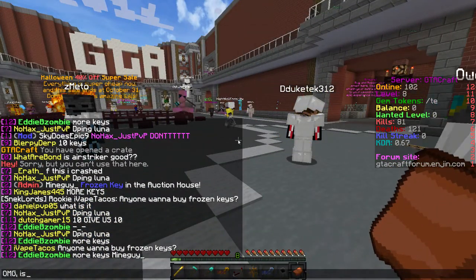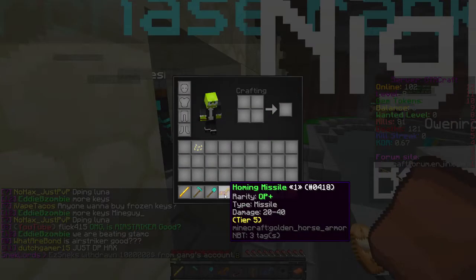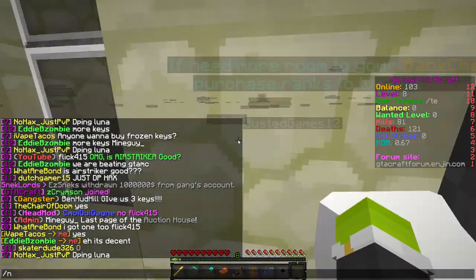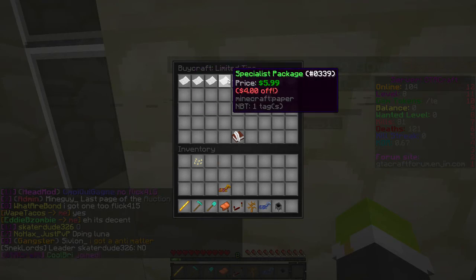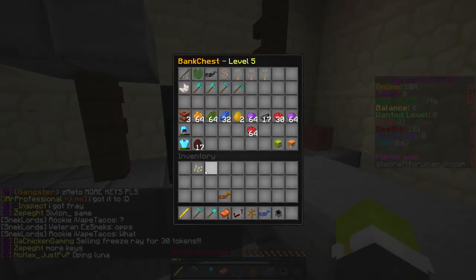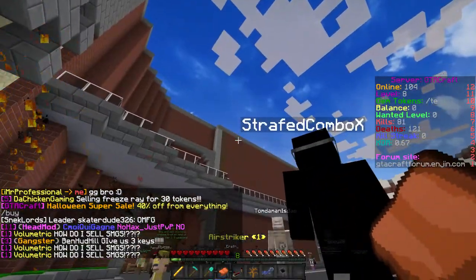Oh my god! Is Air Striker good? Oh my god. I might take out the homing missile because I don't really use that much. It's decent. I know the Air Striker is one of the limited time things you can buy. You can buy it from the shop on the store. I'll link all the stuff you guys need to know in the description below. But yeah, we just got an Air Striker — I want to test this out.